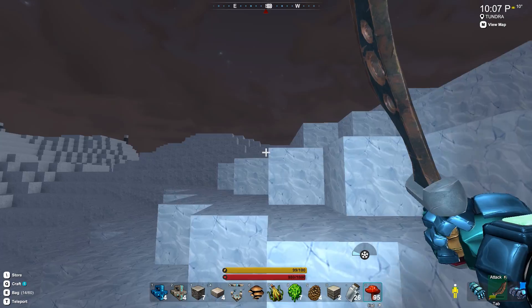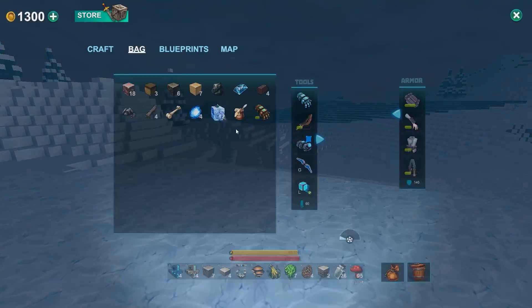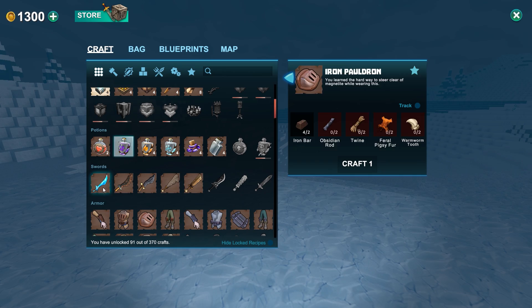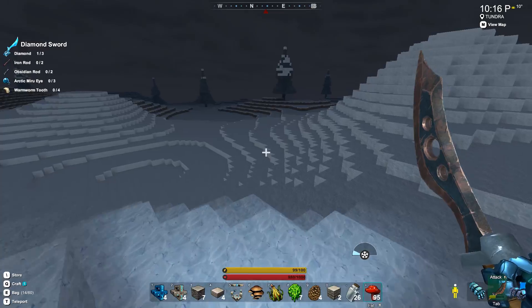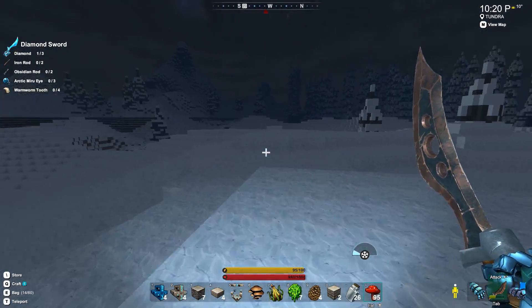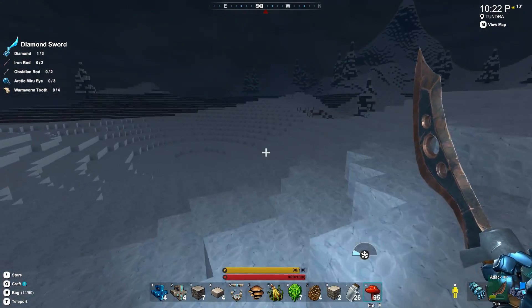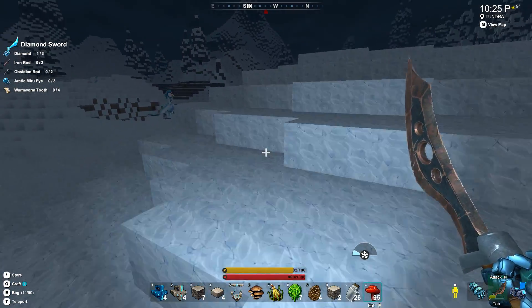Now it's ten o'clock at night. There's gotta be stuff coming out here pretty soon. How many of these miru eyes do I need? Three. Let's track this actually. I've got the diamonds I need. I have everything I need except for the arctic miru eyes. And then I can get the diamond sword, which will be a nice damage upgrade since it should do double what the obsidian sword does.